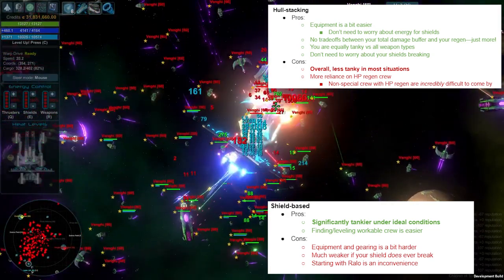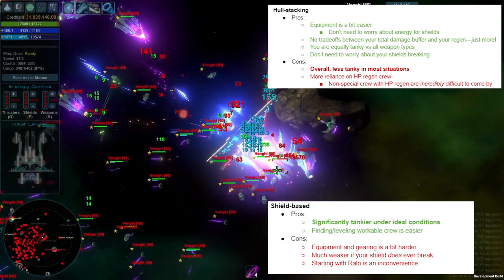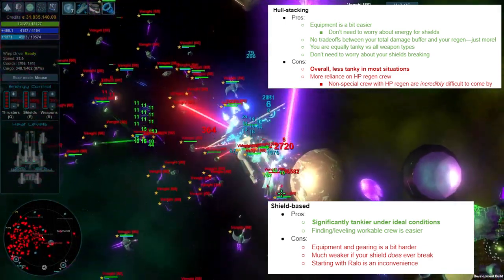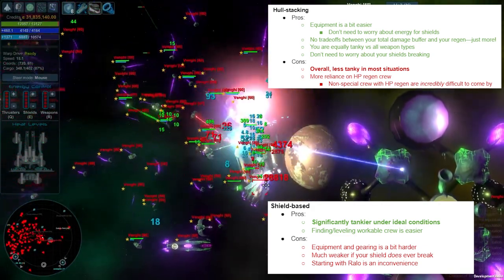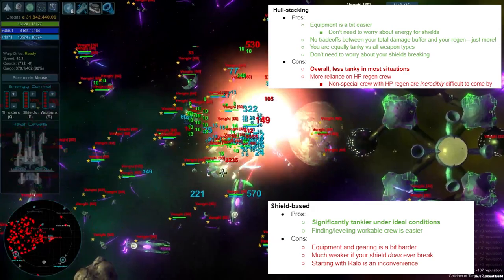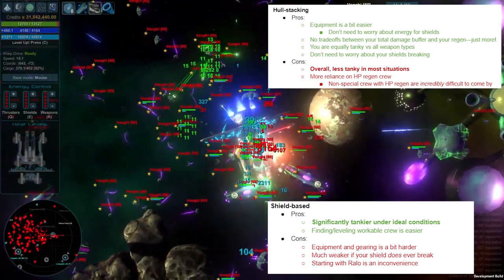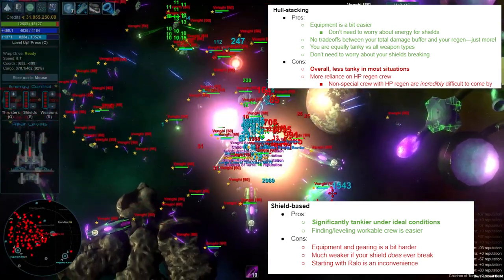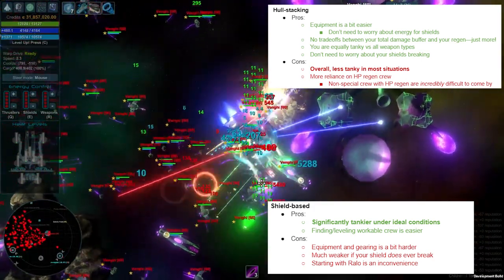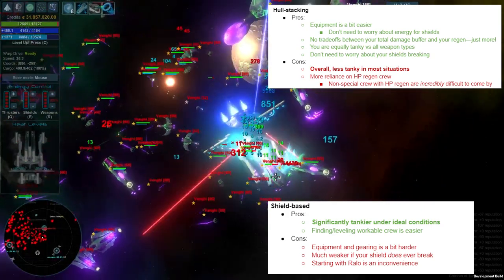On the con side for shield builds: the equipment and gearing is a bit harder, requiring more pieces of gear overall and ideally a fair number of Vengi-specific faction gear pieces, since those Vengi reactors, chargers, and generators tend to be optimal. It requires balancing energy production as you stack more chargers. You'll also be significantly weaker if your shields ever break. And if you start with special crew Rallo, you pretty much have to immediately unassign him, losing out on a different special crew until you can actually counter his degen — which does hinder your early game leveling.